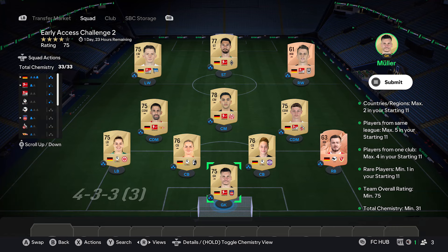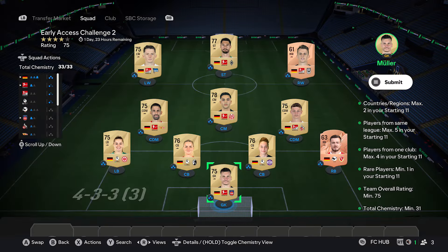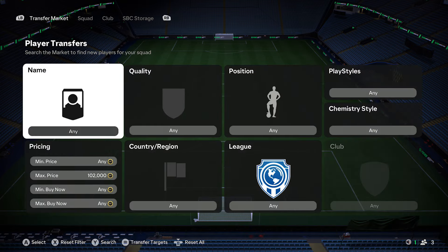For my squad, the prices are: 400, 200, 500, 500, 400, 400, 400, 400, 200, 350, and 400. If you do copy my players and some have gone up in price — for example, the right mid — you'll need to find a different bronze player.